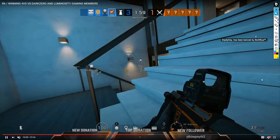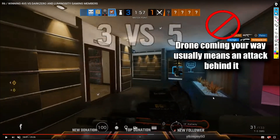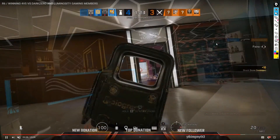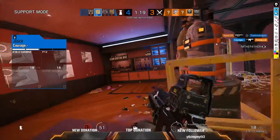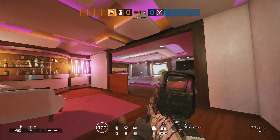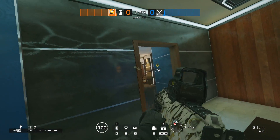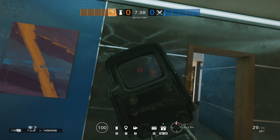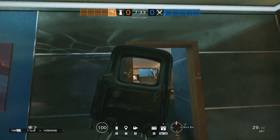Not prefiring enough — especially if you saw a drone scanning you. You should have prefired the pink entrance door to the outside, and also the spot behind the bomb; there is usually a guy there post-plant, or by the window. You don't need to see people to shoot — you prefire them. A small issue is the technique of quick peeking when going back to cover: do not lean on the opposite side. You are not achieving anything with that, just leaning in the opposite direction, and making angles works against you.